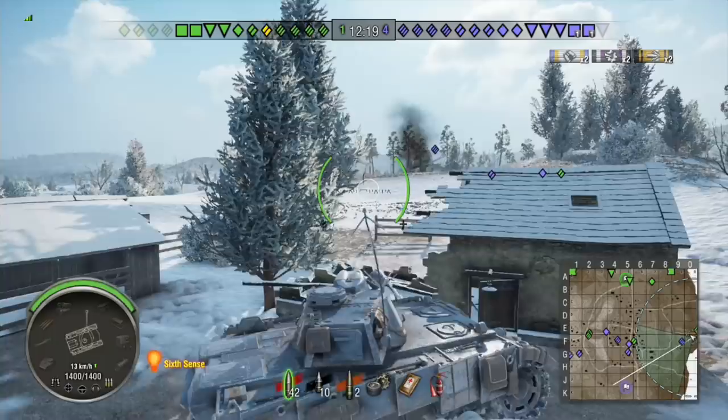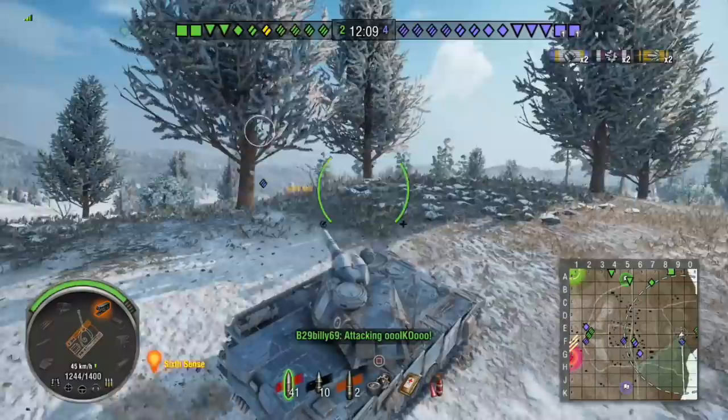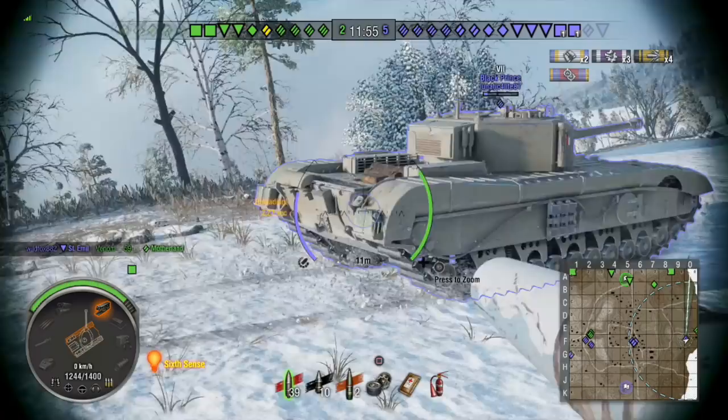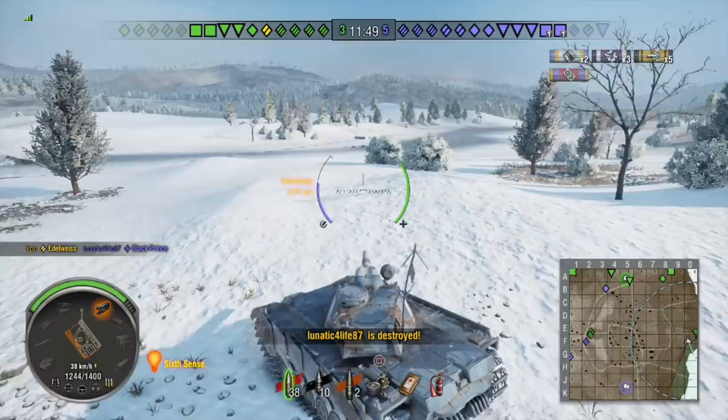Taking down the TD, I'm going after the Black Prince who penned me and did the first bit of damage. I'm going straight up and over. I felt very safe to do that because it's got a fairly decent view range, I've got situational awareness training up, and coated optics on here. I was pretty confident I would have seen anything back there giving the Black Prince cover — and there wasn't anything.